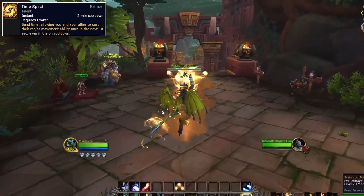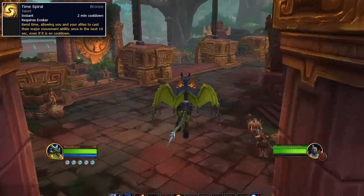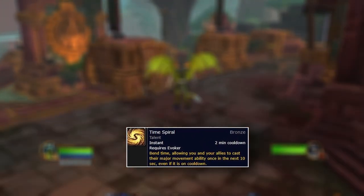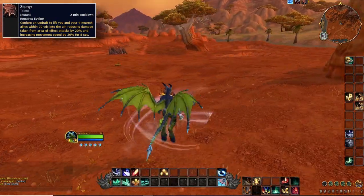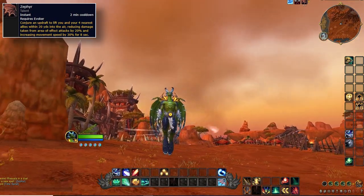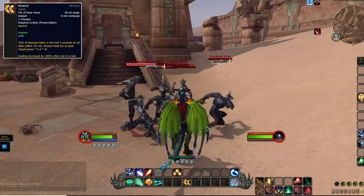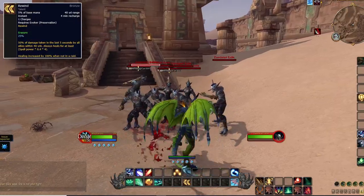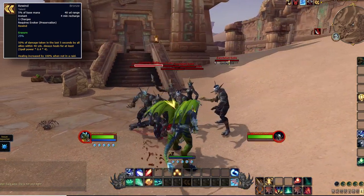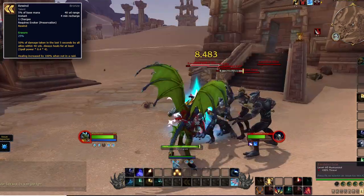Time Spiral allows you to bend time, enabling your allies and you to cast a major movement ability even if it's on cooldown — very useful for getting away from enemies or getting to them. Zephyr will lift you and 4 allies in the air, reducing AoE damage taken by 20% and increasing your speed by 30%. Rerun will reverse 50% of all damage all allies within 40 yards have taken in the last 5 seconds, and will always heal for a minimum amount, increased by 100% when you're not in raids.